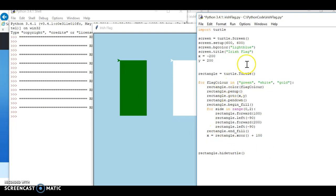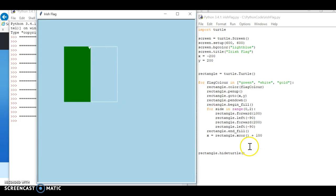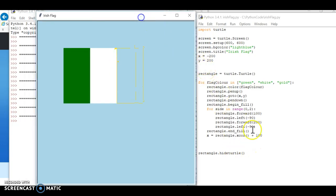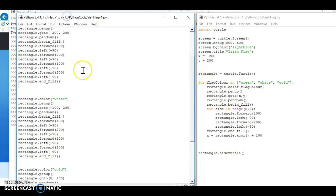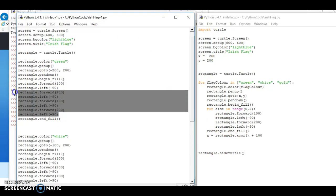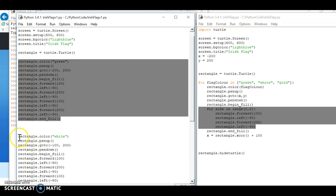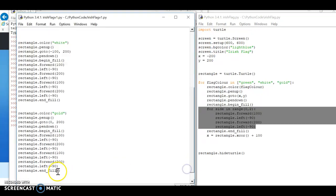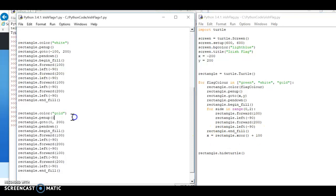So that's my final code. I've taken my original code, put all the repeating drawing into an inner for loop, and put the drawing of the green, white, and gold panels into an outer for loop. But at each pass I must change the x,y coordinates - I can't specify them in straightforward text, I must increment them based on where the turtle currently is. And that's the completed code.